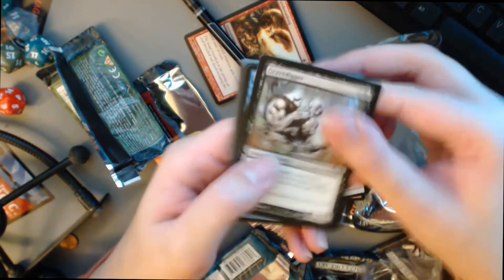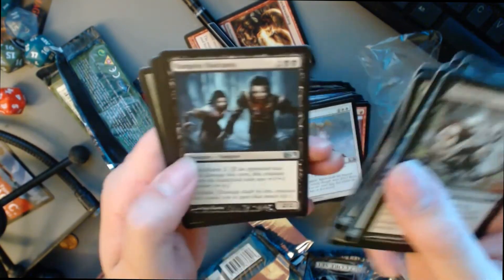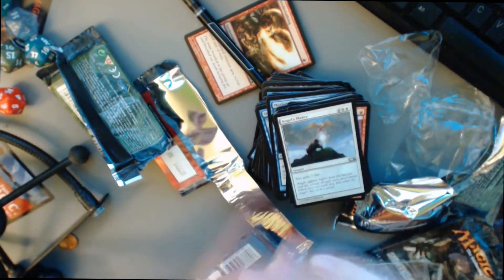All right, next pack. Grave Digger, Grave Digger. What the hell is that — Harbor Serpent, that looks badass. Swiftfoot Boots, Vampire Outcast, Consumed Spirit. And our rare is Warstorm Surge. No foil this time.